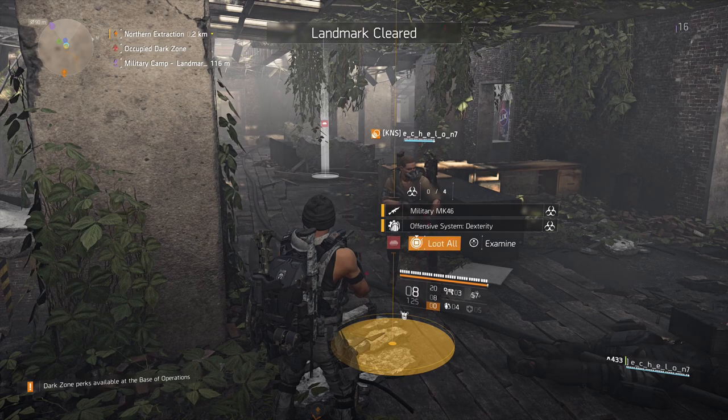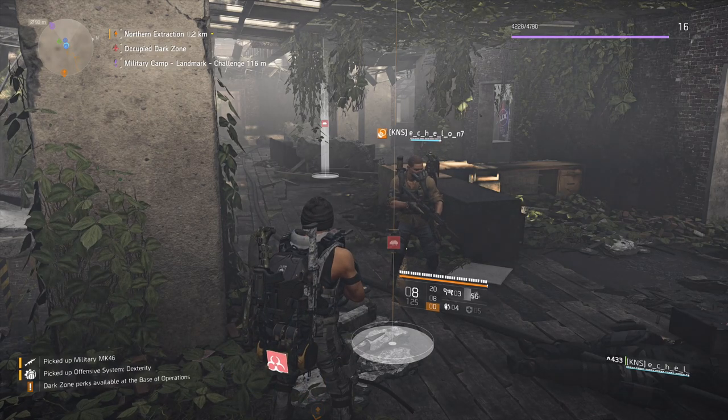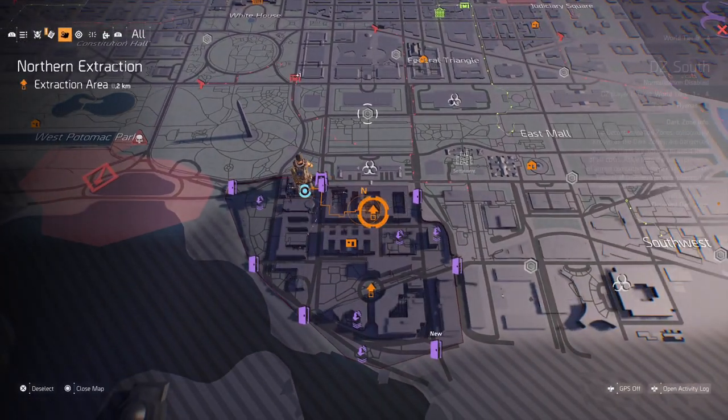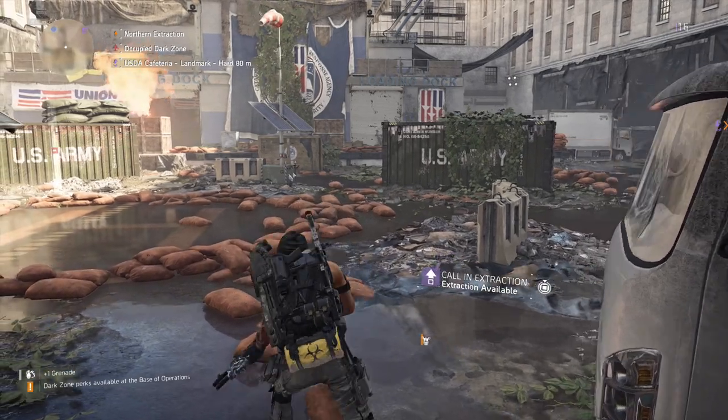First thing we need to do is get ourselves a contaminated item, which I'm about ready to pick up right now. This is different from The Division 1 — contaminated items are now random, so I found it best to just go and farm a couple of landmarks in order to find one. You can also pick these up from regular boxes.